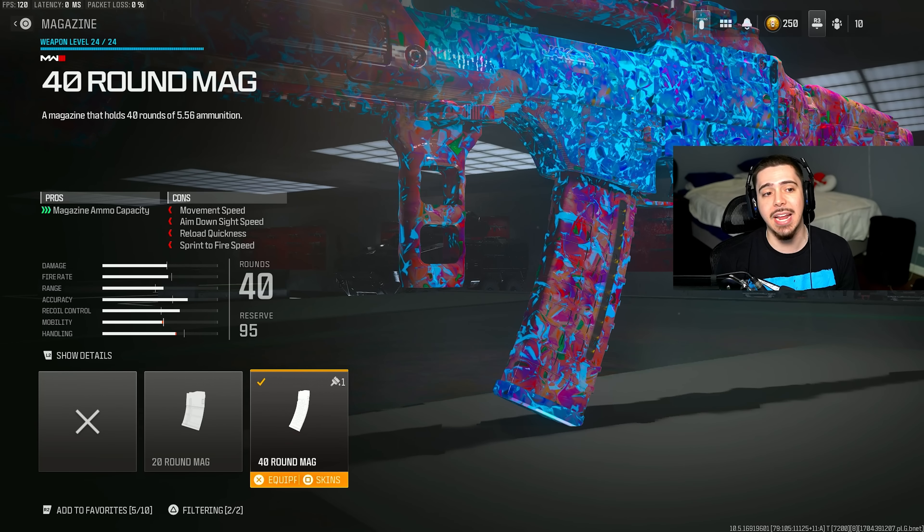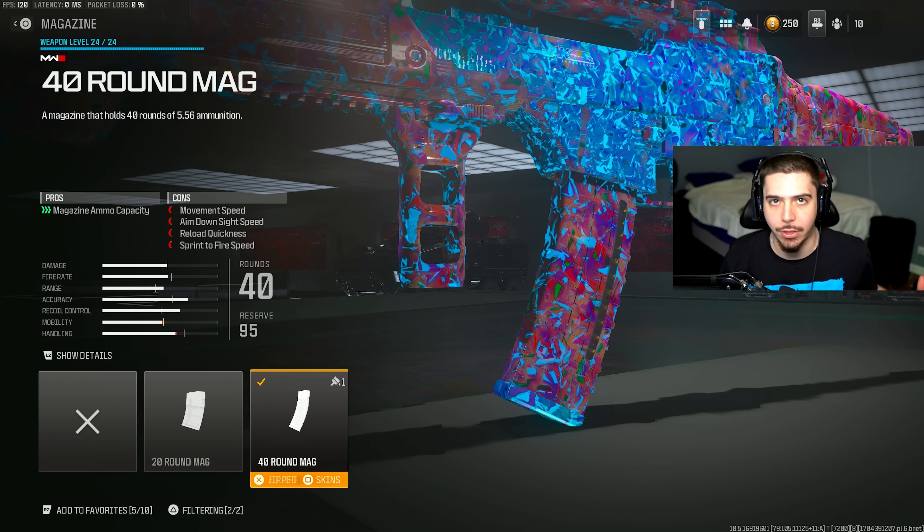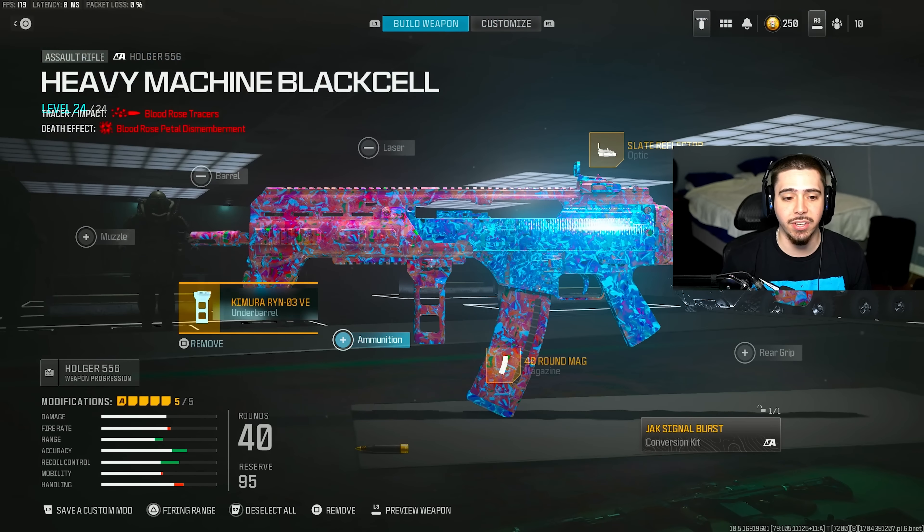My next attachment is the 41 magazine. Since it's a burst fire weapon, you're going to be flying through ammo — it's unreal. The biggest magazine is definitely necessary.